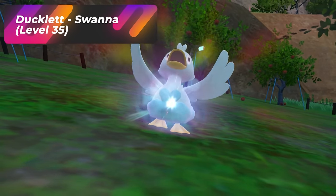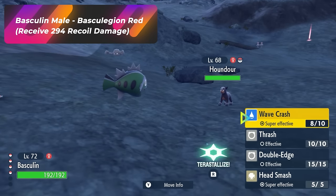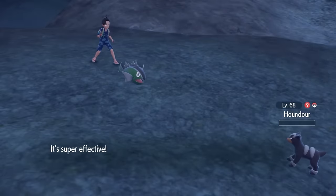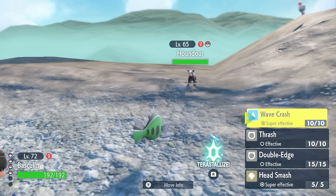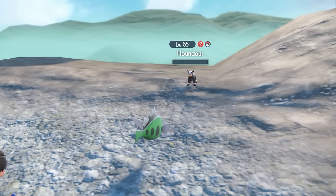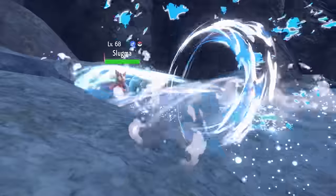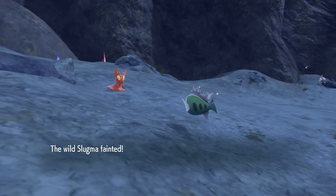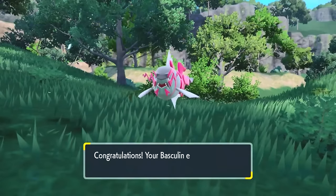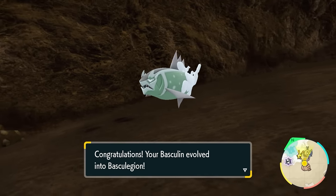Ducklett will evolve into Swanna at level 35. Now, the Hisuian Basculin does exist in the game, and the male and female Basculins respectively evolve into different forms. In order to evolve, your Basculin — male or female — just needs to take 294 recoil damage. You can attack a Pokémon, lose some HP from recoil, and continue until you estimate it has taken 294. Once it levels up after that, it'll evolve into the red-striped form if it's male, or the white-striped form if it's female.